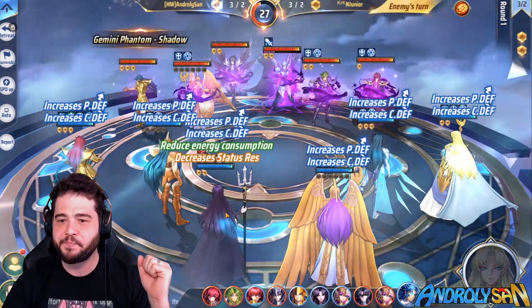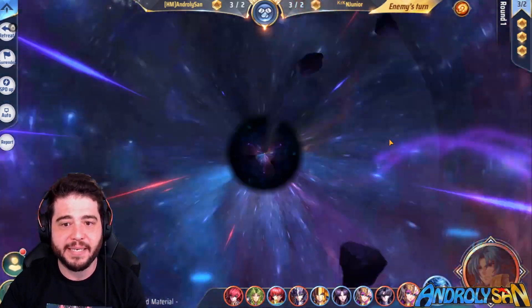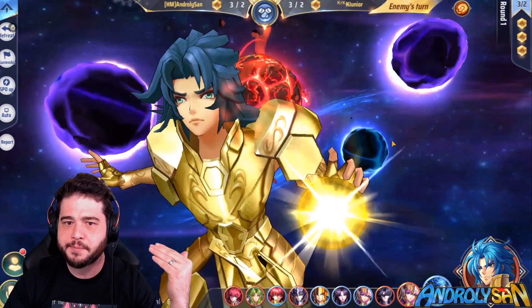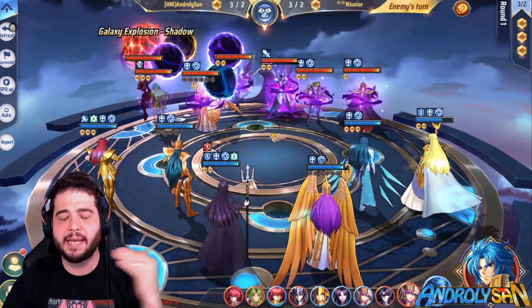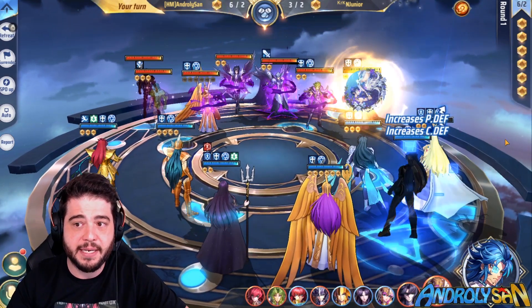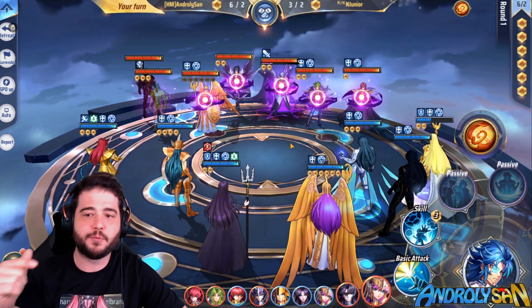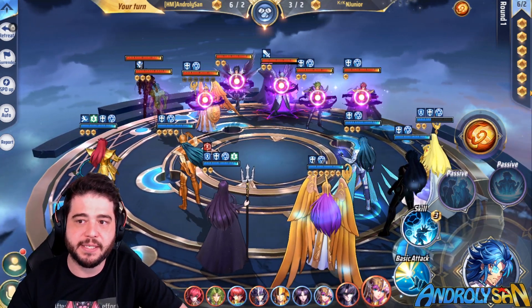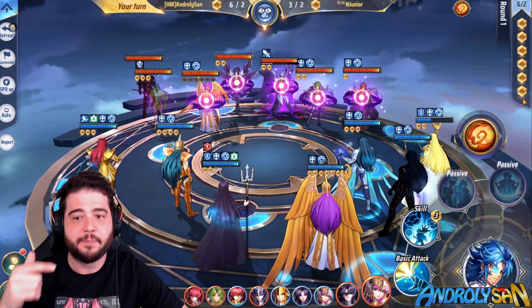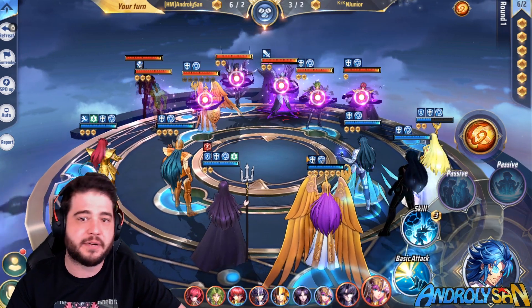The enemy Cannon attacks, then I generate energy with my Athena as well, bringing us to 8 energy — more than enough. The reason this combo works so well is you have two energy left at the end of the turn, and even if you're fighting an Artemis with Brilliance that cancels some energy generation, it doesn't matter — you'll still have enough energy to pull it off.